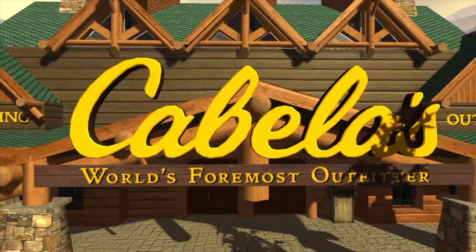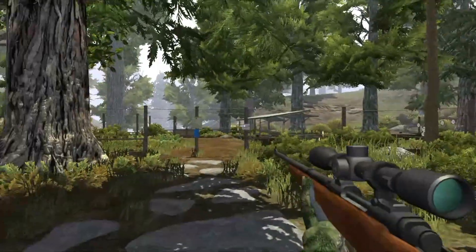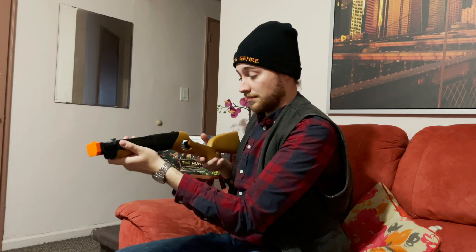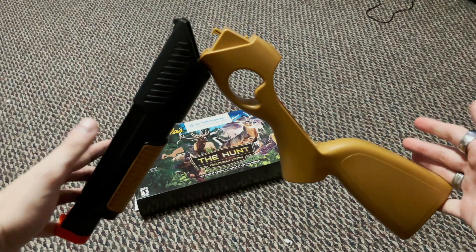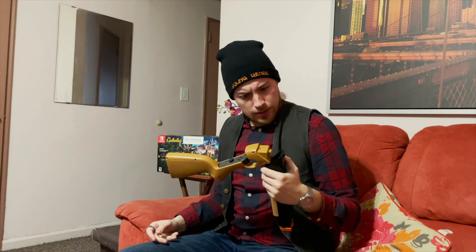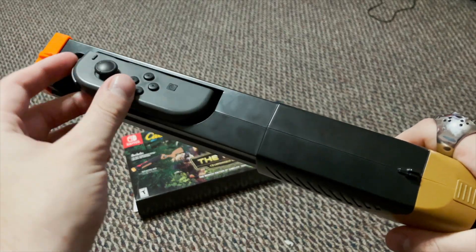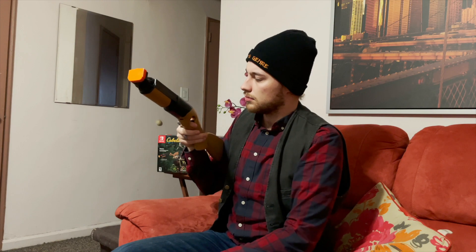Cabela's The Hunt. First thing we do here is select a character that looks similar to you, because you don't really get to customize them, which kind of makes sense since the game is primarily in first person. Now let's talk about the accessory: the Switch Rifle, the successor to the Wii Zapper. This thing comes in two pieces. After the initial assembly, I got scared trying to separate them because it feels like they're about to break. You put the left Joy-Con up front and the right one back where the ZR button is positioned where the gun trigger is. A cool thing about the Switch Rifle is it can also fold in half to help separate the two sides.